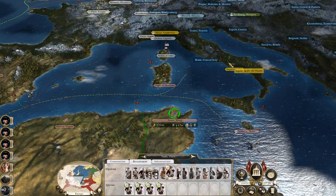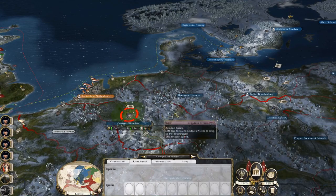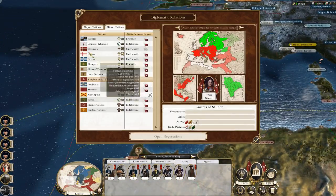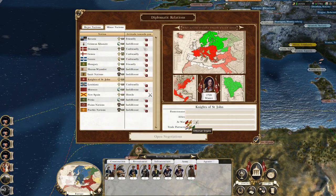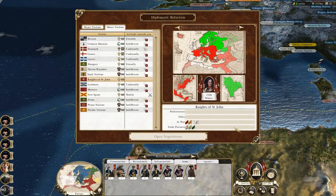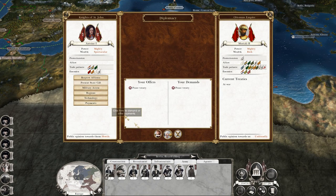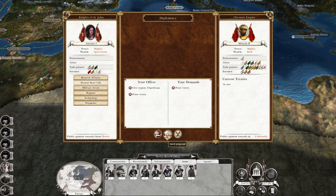So it gives us options — we could attack Rome, we could start to land in this area of Europe where actually they may be more vulnerable. But the important thing is we are at war with the Prussians, and we are not at war with the Swedes. At the very least we're trading with the Swedes. What I'm tempted to do is go to the Ottomans — peace out. Let's just try to get peace with them, actually. Counter offer — you want a region? Okay, what if I gave you Tripoli?